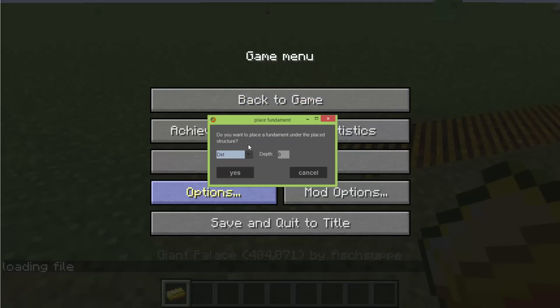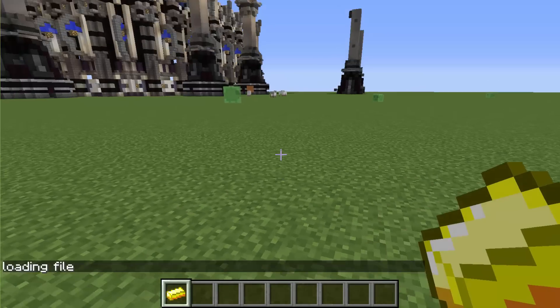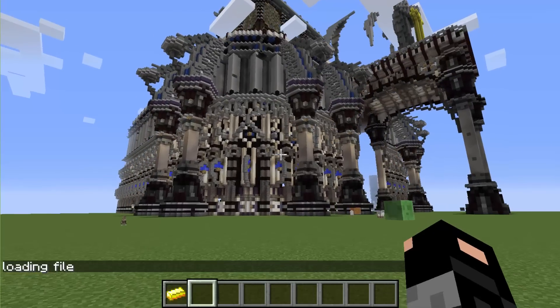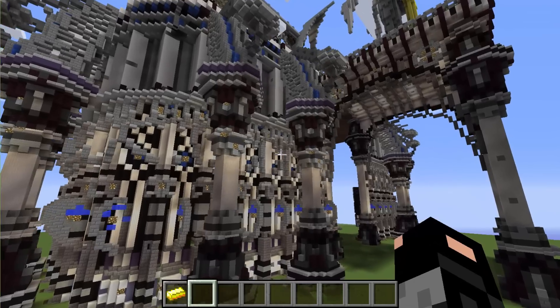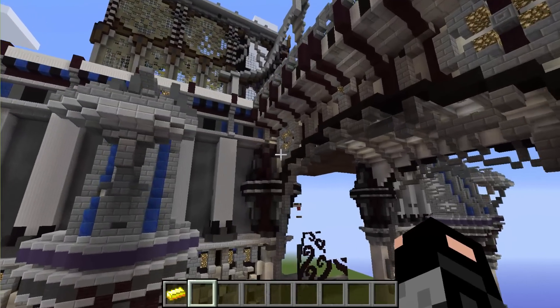Once it's done it will give you this option — basically you get to choose what goes underneath it. I'm going to click yes and that's basically done now. It will take a couple of seconds to show, and there we have it. It looks absolutely astonishing. This just isn't any palace — this is a giant palace. Whatever it says in the name is completely true.